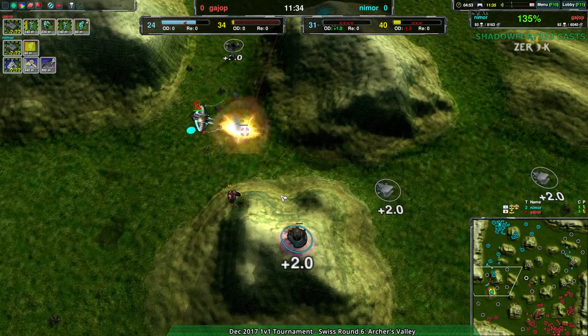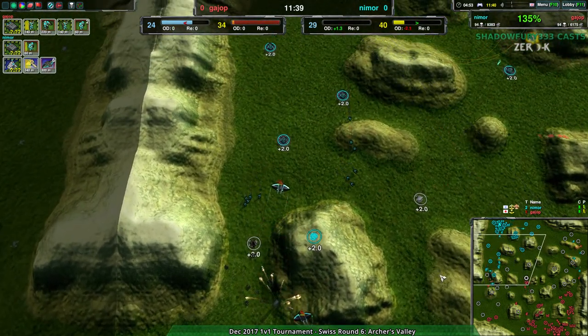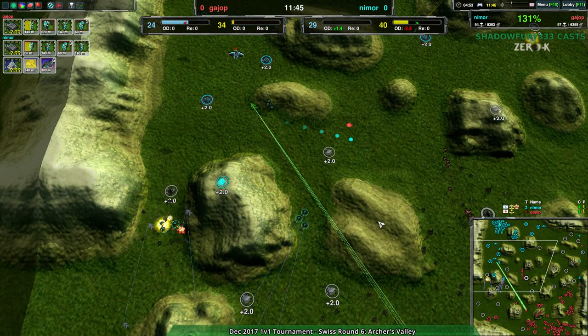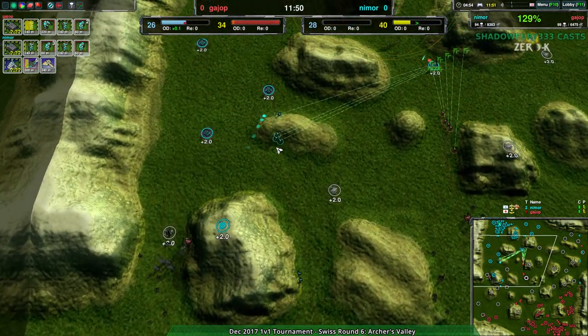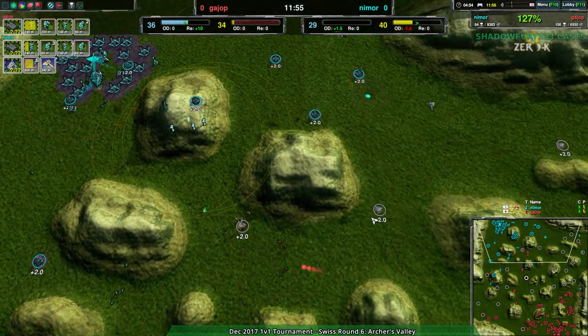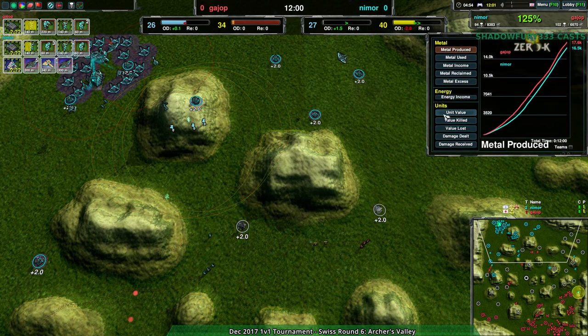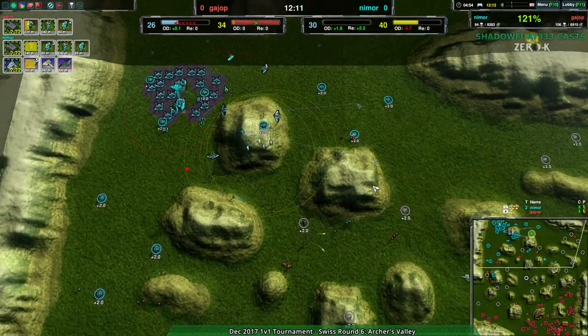Guy Up has basically lost this assault. Nimor able to get rid of this - if that didn't happen that could have been death for Nimor. Even then Nimor has lost a lot of ground and a fair bit of their units as well. They're still ahead in attrition but their economy has always been slightly behind. In terms of unit value it's a little tricky. At this point they're actually fairly even for metal and unit value - guy up and Nimor have essentially the same unit value.